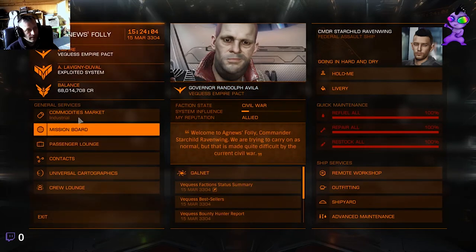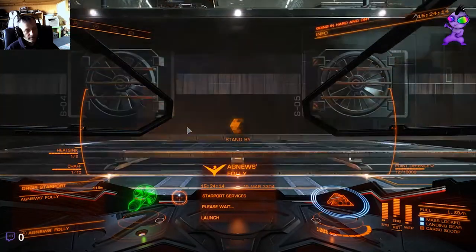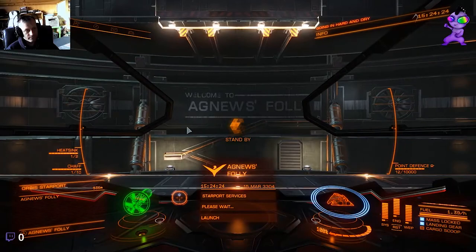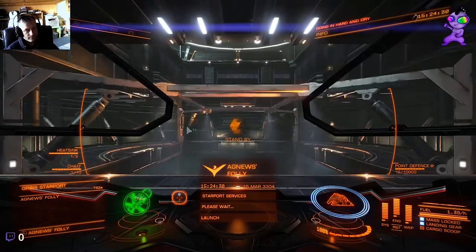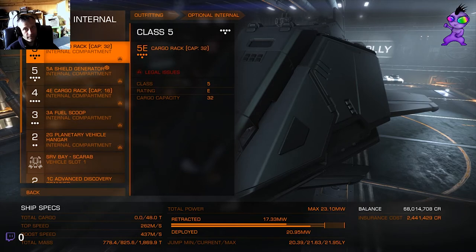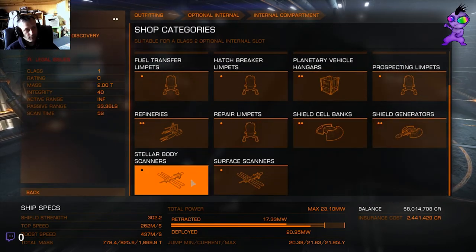How do you buy one? You get them from your outfitting. Just go into outfitting - it's under optional internal. I've already got one fitted, of course. If you go to that and browse shop, what you're looking for is the stellar body scanners.